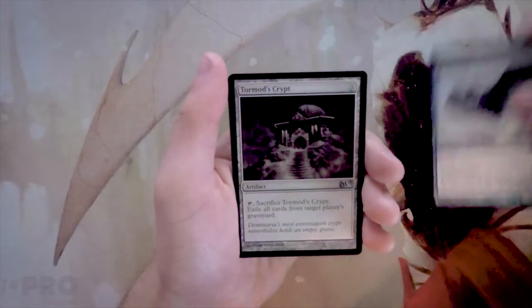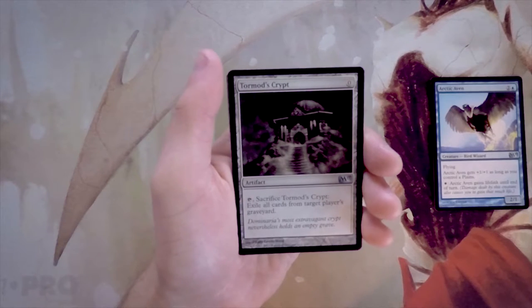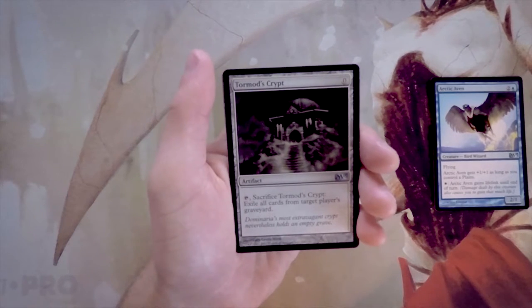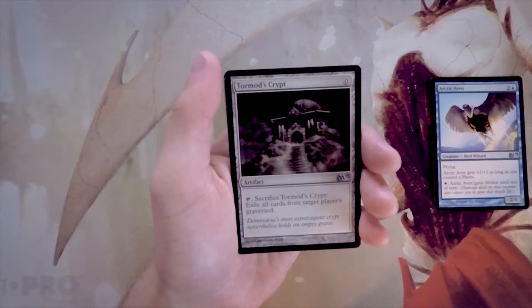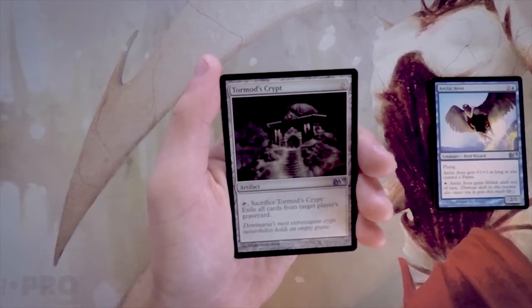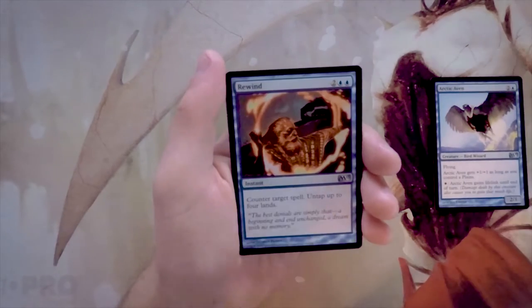Tormod's Crypt is much more of a constructed card — a zero-mana artifact you can tap and sacrifice to exile all cards from target player's graveyard. We see it in Modern every once in a while since it deals with an entire graveyard for free. Unfortunately in draft you very rarely need to do that — you're not going to be running up against reanimator strategies — so Tormod's Crypt at best is a very occasional sideboard card, not really worth it.